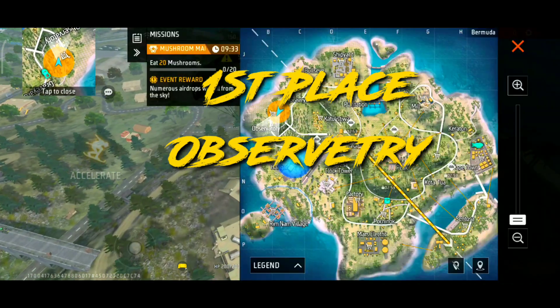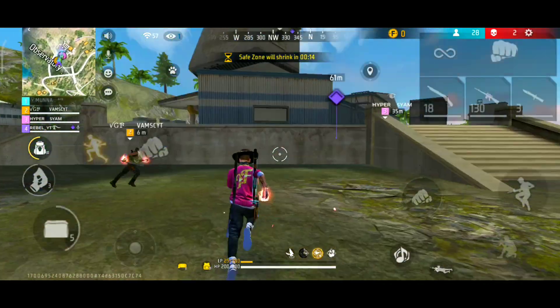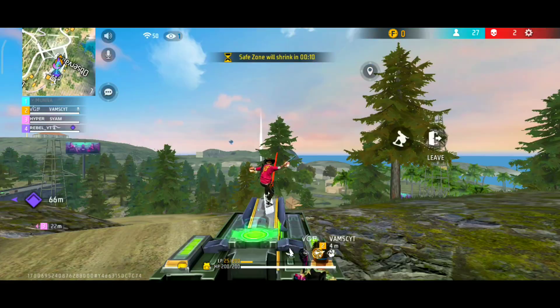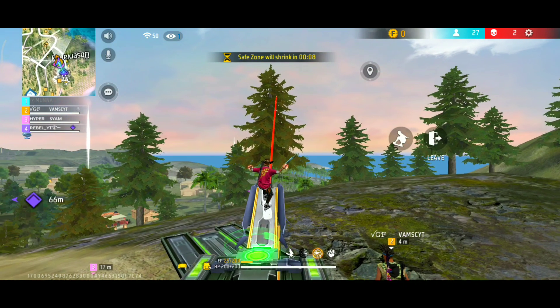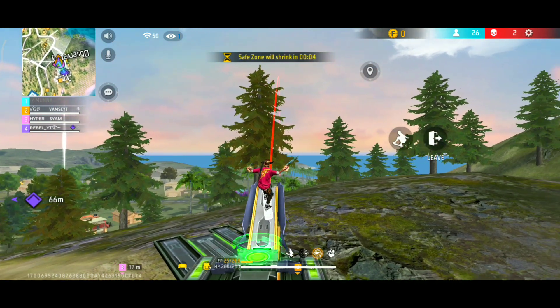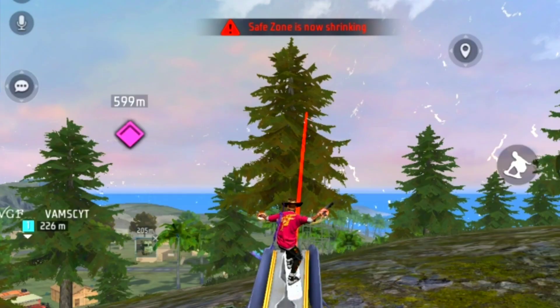So my first secret place is in the observatory. If you have loot in the observatory, you will check out the launchpad. I will tell you about a tree — here we have a tree on the right side of the launchpad.